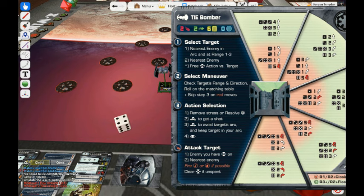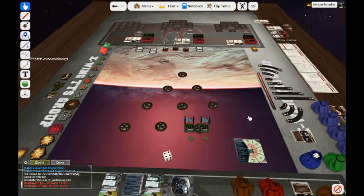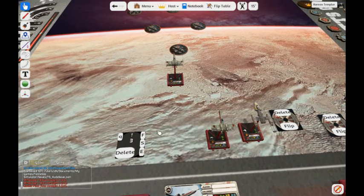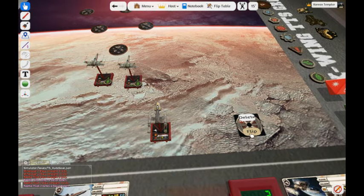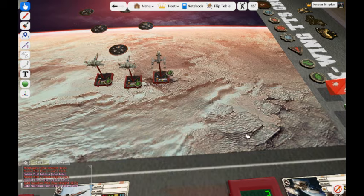They go to action selection — they don't have any stress, they can't get any shots, so they're just going to focus. We grab focus tokens for them, then do our moves. I did Rookie Pilot 1's move and focus, delete that dial card. Rookie Pilot 2 will also focus and delete that card. The Y-Wing, same thing — focus, delete the card.